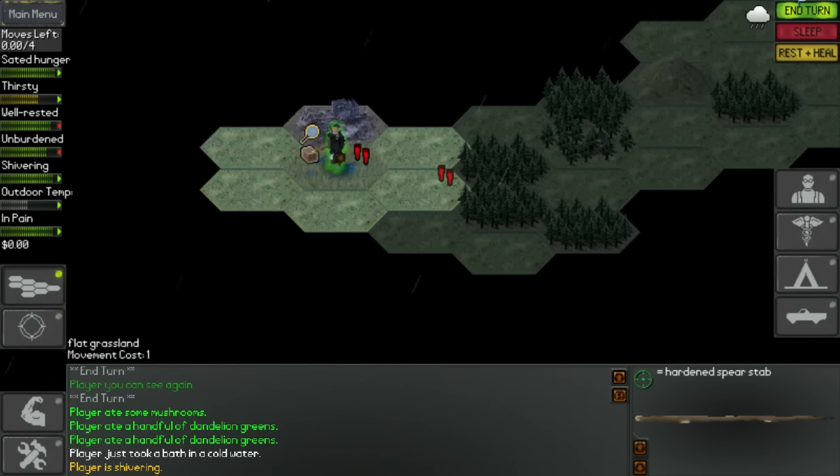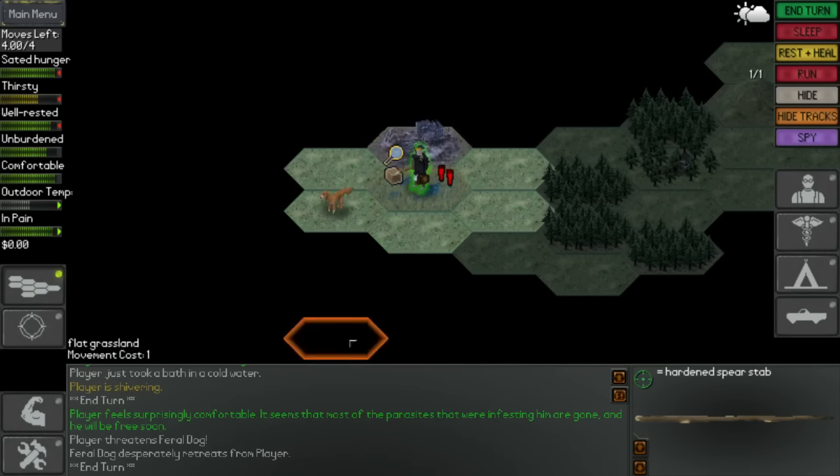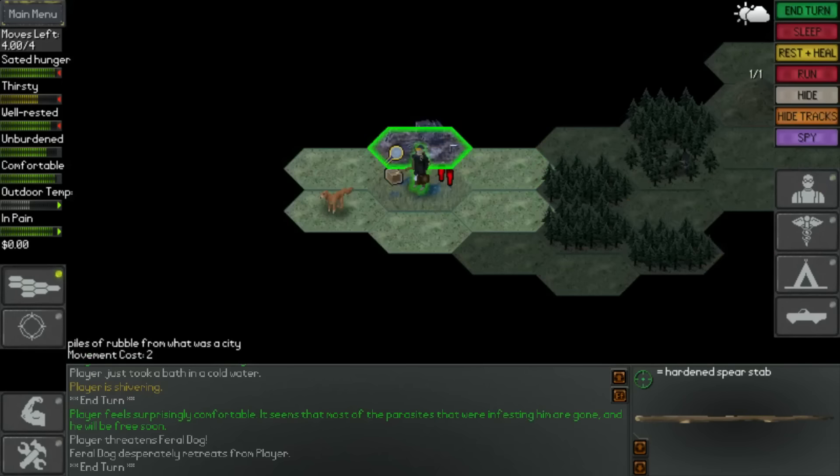I think I'm going to head on - let's just carry on. Okay, so we've got another feral dog - just threatened him, and we're now surprisingly comfortable. So we did have parasites apparently, and the parasites are now gone. So that's pretty good, that's what we wanted.